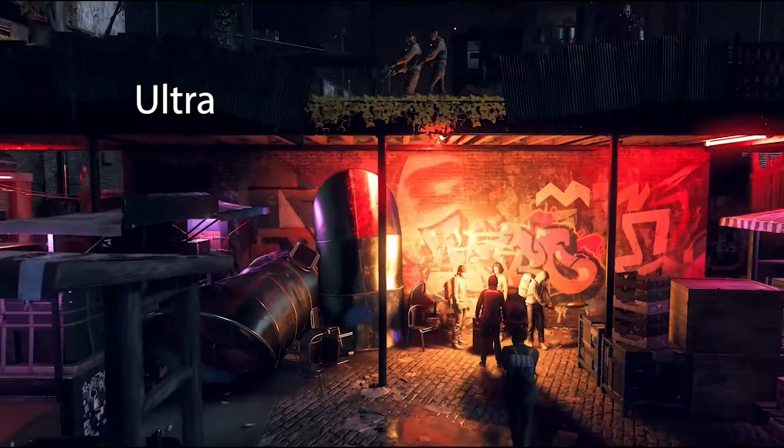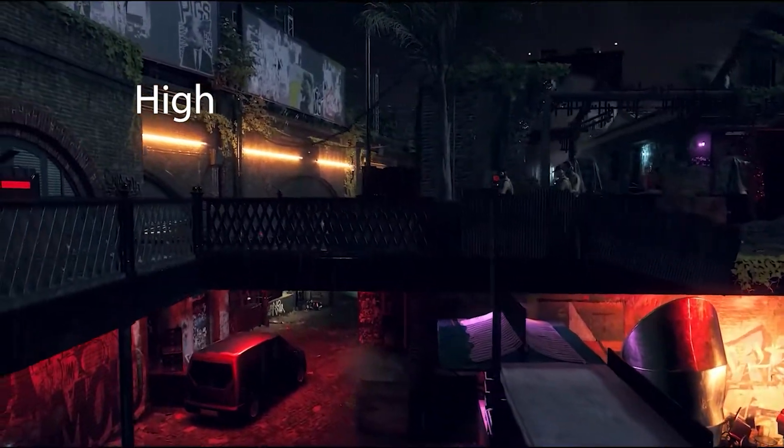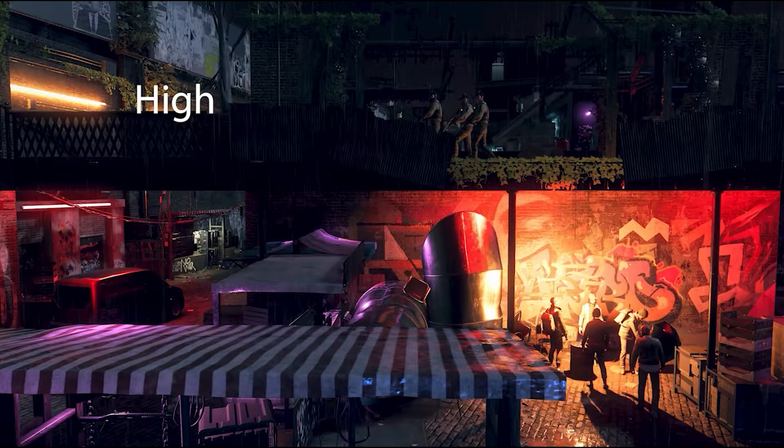The first game we have is Watch Dogs Legion, a beautiful single player game that shines the best at night. Looking at the Ultra preset in this first image, you see how all of the lighting looks and how the shadows emerge from the lighting. You also notice all the nice reflections from the striped roof and details on them as well. Now stepping down from ultra to high doesn't really make a huge difference overall. You might see how the edges are less sharp, but the overall details are pretty much the same.